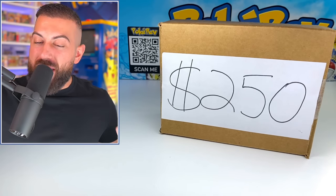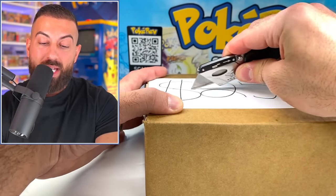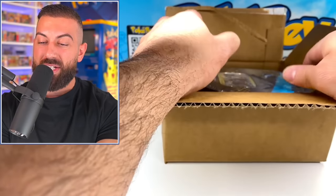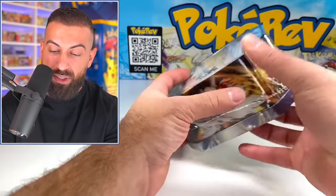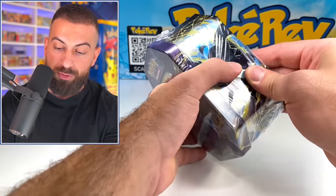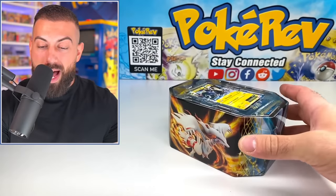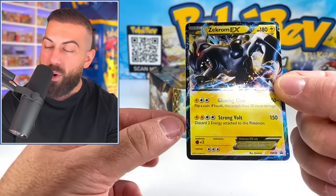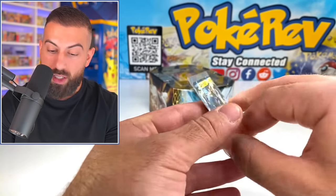Let me know in the comments which tin you think is going to win — any of these have a shot, except that $25 tin. Our $250 tin is going to be a Zekrom EX tin all the way back from the year 2012 — over 10 years old and it looks absolutely amazing. It looks like you get one special EX card, four booster packs, and an online code. Zekrom EX with that awesome yellow and black lightning color scheme looks really clean. And the code card features Zekrom — one of the coolest code cards I've ever seen.